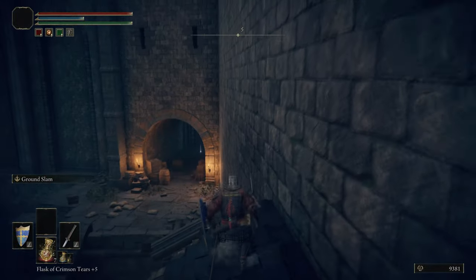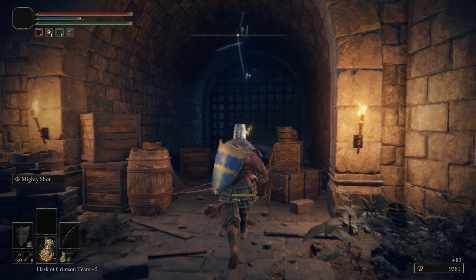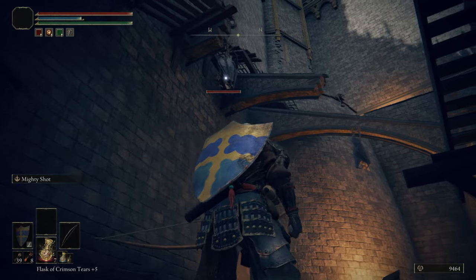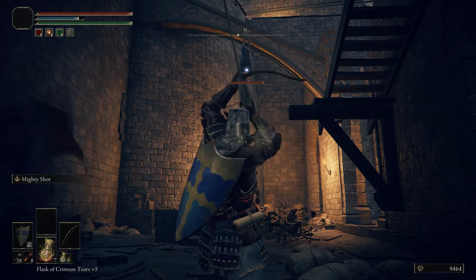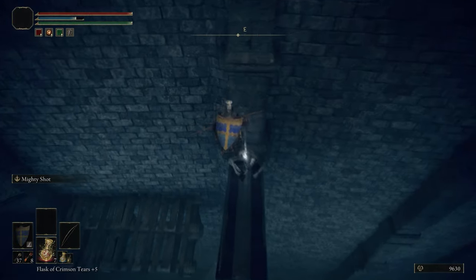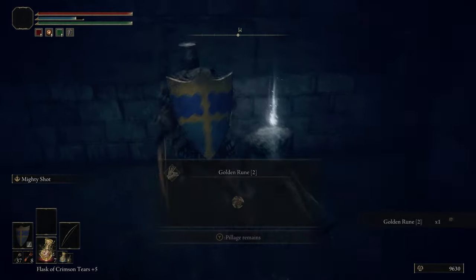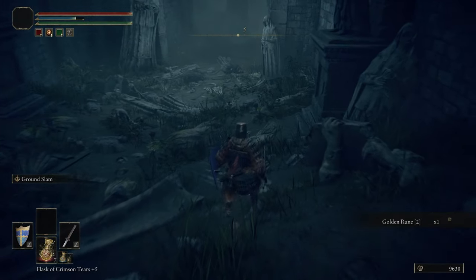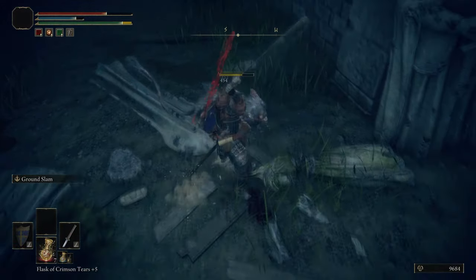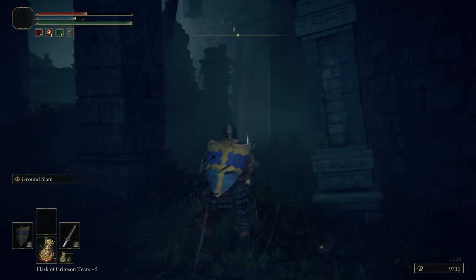Dropping down onto these ruined roofs — there are some bats in this area and they're a little bit weaker than the Warhawks, so you don't need fire arrows for them. Just one normal arrow with Mighty Shot takes care of them. Given how much we used the bow throughout Stormveil, it may have been worth spending Smithing Stones on it instead of the second Katana this early on — maybe six of one and half a dozen of the other.